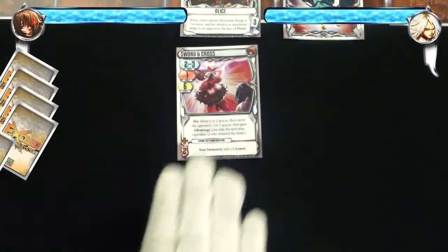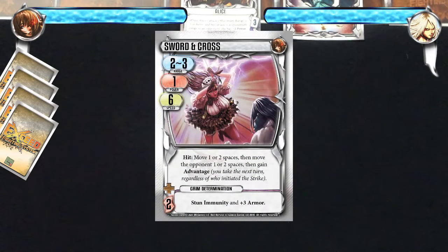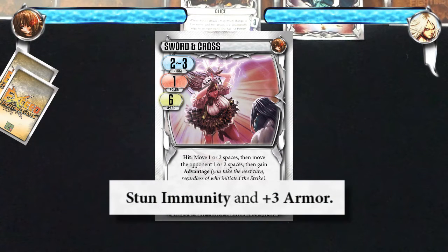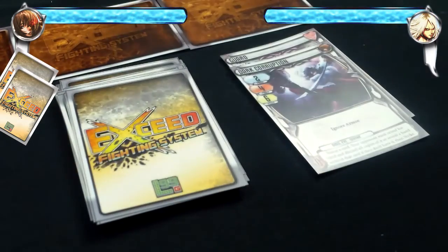It is Alice's turn and she also uses the boost action. She plays the Sword and Cross special attack. She will have to pay 2 force to use this boost, so she discards 2 cards for 2 force. The Sword and Cross boost effect is: stun immunity and plus 3 armor. This effect will be added to her next strike. This is a continuous boost and it will be discarded at the end of the next strike. She then draws a card at the end of her action.